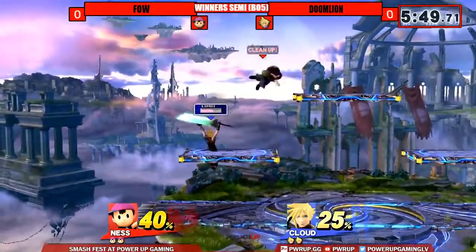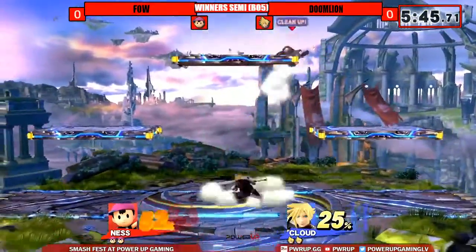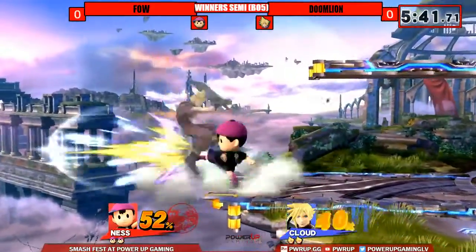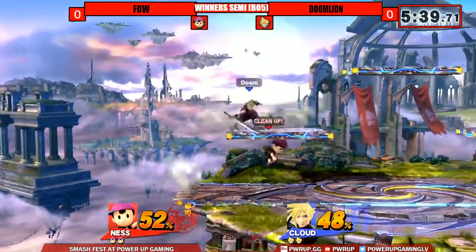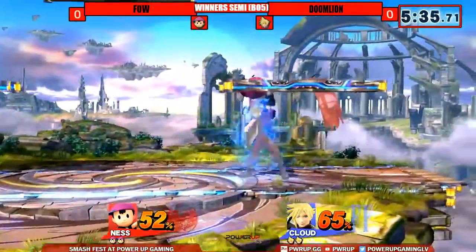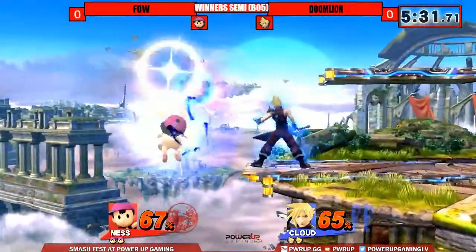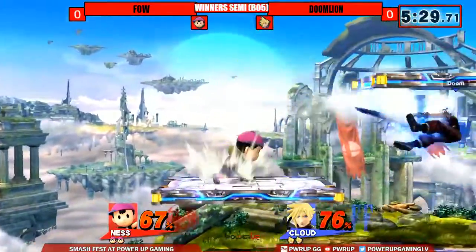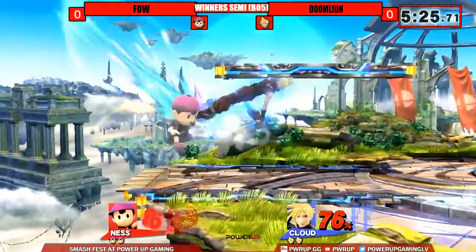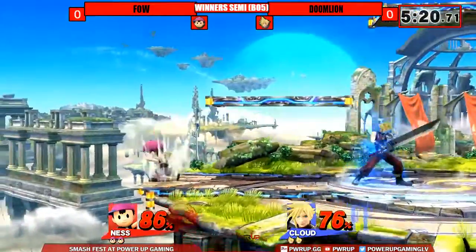Very great start for both players. He's opted to roll back to see what he would do, I think. Back air — good, decent. Good to throw. Edge guarding — I think that's what he wants. Doomline using that sword to his advantage, keeping Ness towards the edge. Again, Ness tried to get the grab off, but Doom's coming off first with that.